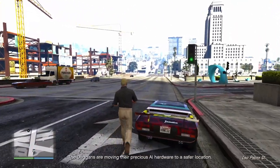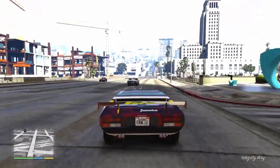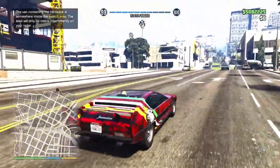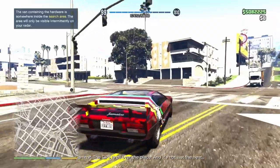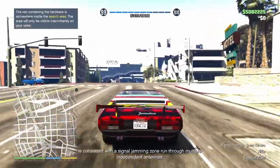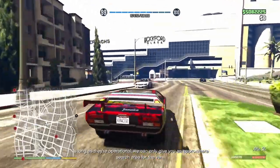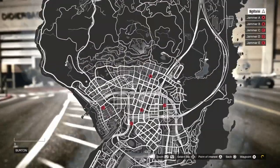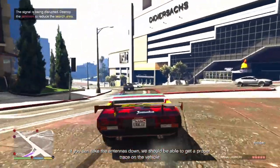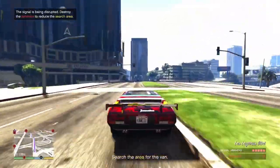Once the mission starts, make your way to the Toreador. If you don't have one you can use any other vehicle, but the Toreador makes it easier because of its locking missile — the missile will trigger whenever you find the van. Pay attention to the map: there will be a yellow zone where the van is possibly located. Make your way to the yellow zone and look for the van there.